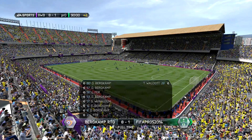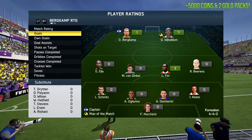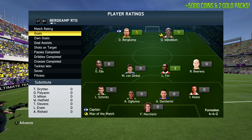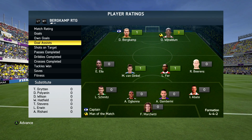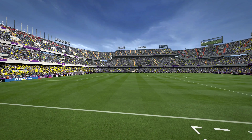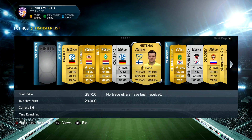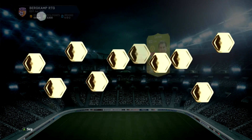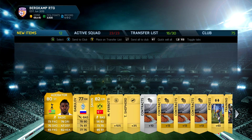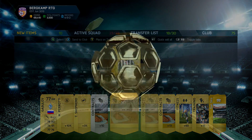Five goals for Bergkamp in that game, takes his tally up to about 16 or 17. We've got 5,000 coins and two gold packs, plus 10,000 coins for a hat-trick bonus, and we also get paid for Bergkamp's two extra goals and the assists, plus all the other players paid for their goals. That ends up being 29,000 coins for that absolute rout, which is awesome - takes us up to 68,000 coins. We've nearly got enough to build that entire second squad.